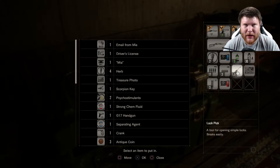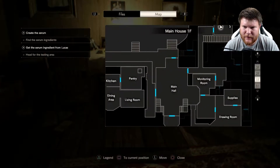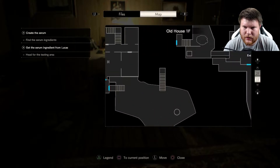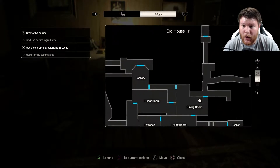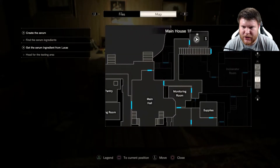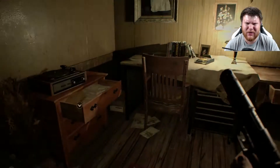So I got a lock pick. I'm trying to think — is there any other lock I haven't gotten yet? There's one back at the old house. We can make a trek back over there to use it. Why not? What else are we doing?